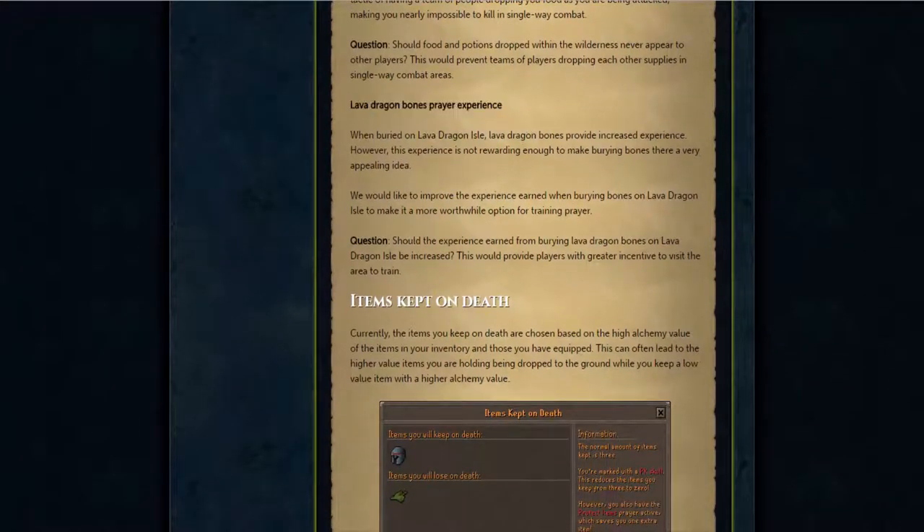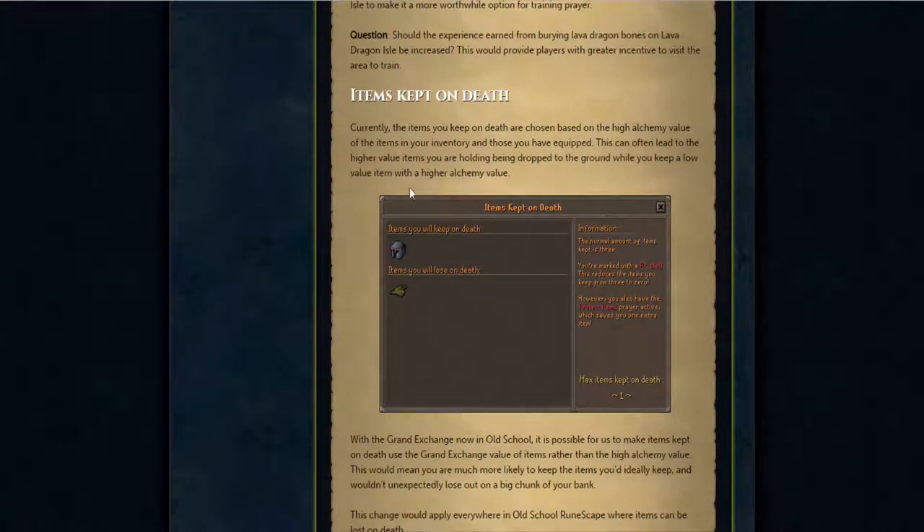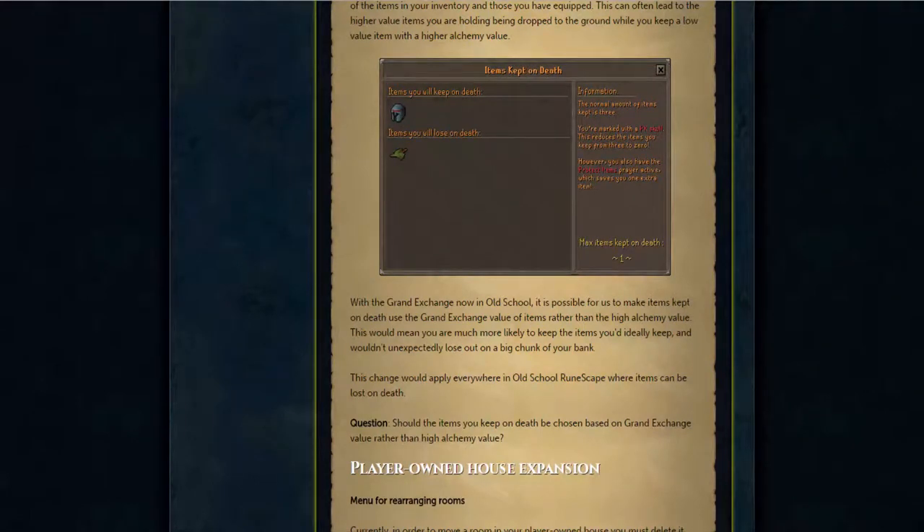Furthermore, we have lava dragon bones. They're planning on increasing the XP to make it more of an active place, which is not that bad. Lava dragons are actually really good for elites. And there's also a pretty awesome change for people who PK a lot — usually you lose really expensive items due to high alch value, and they're pretty much just planning on changing the high alch value on a lot of things so you don't lose stupid items. I hope this works in favor of the golden glory for runecrafters, because if I can runecraft with a max cape and have the golden glory, that'd be awesome.